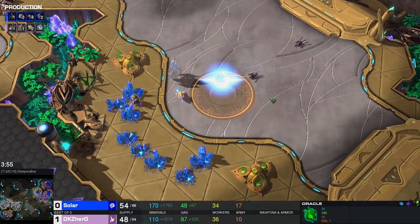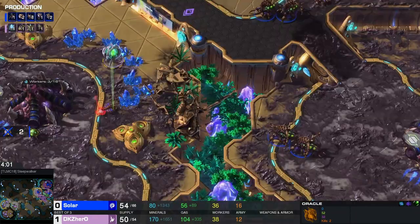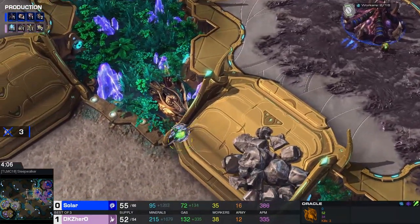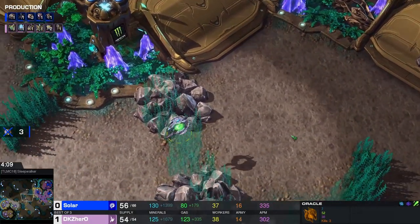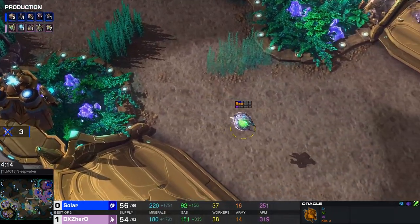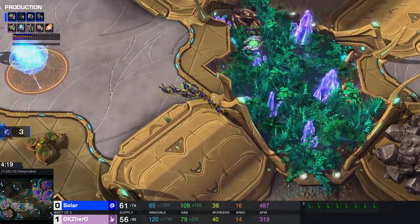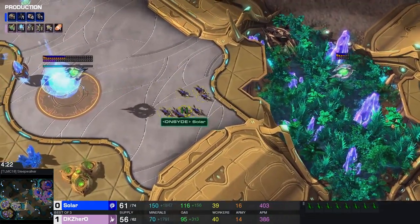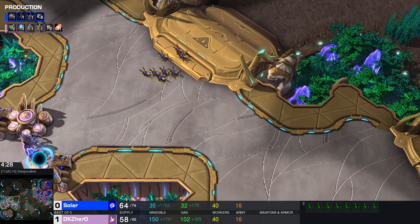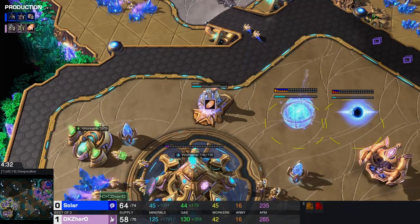The oracle takes a lot of damage on its health bar — you saw nothing, the health bars were always there. More zerglings moving across. The oracle sees them and comes back home to defend — it's got enough energy for its pulsar beam. The zerglings are not doing too much. An adept build is coming out of Hero.